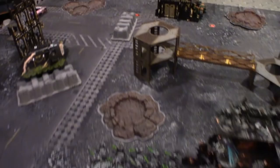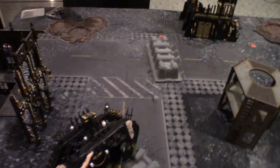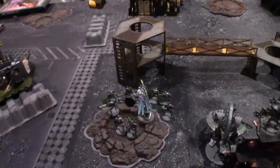We roll to see if Mike can seize the initiative with a plus one bonus. That's a tie, so we roll again — and I get to go first. Mike does not want to attempt to seize. In that case, it's Necron's Turn One.